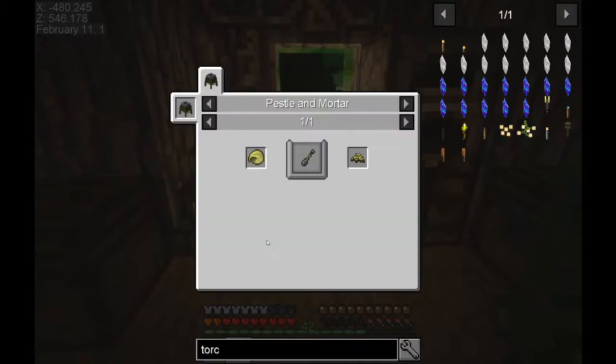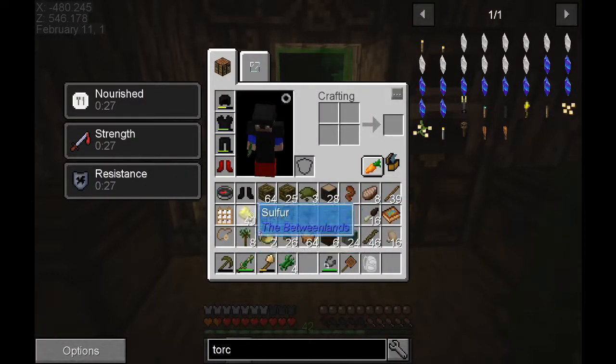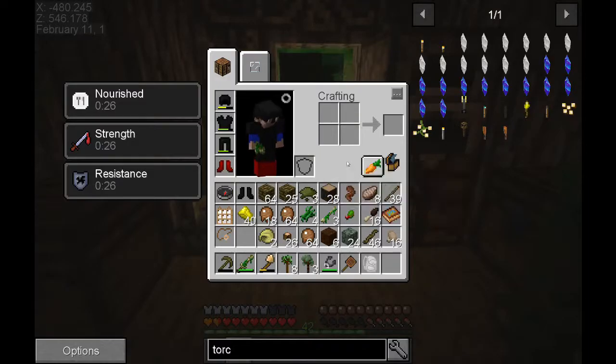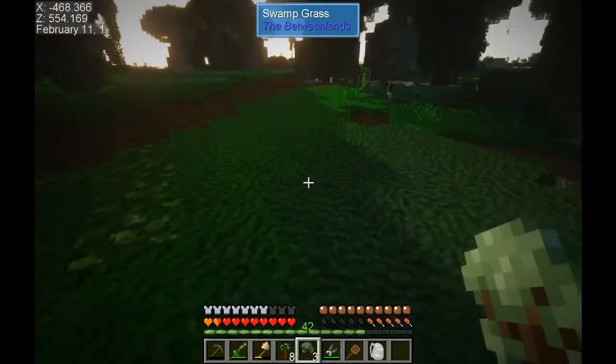Let's eat a little bit - our decay is doing good. We got two of those shells, which are nice, and three of the bones. We can grind it up and compost it. We got 40 pieces of sulfur already. Let's go plant our trees outside since we got them here.